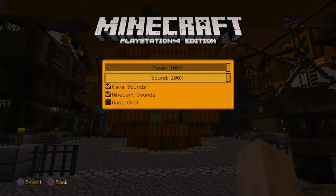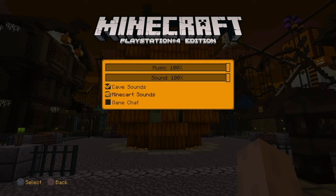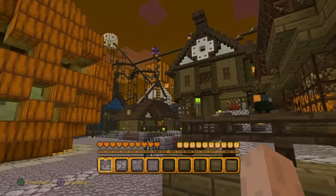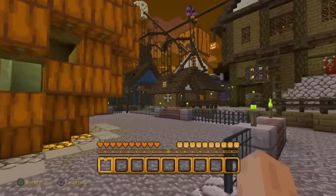Down at the bottom is Game Chat, and it is not checked off. Go down to Game Chat and check that box by pressing X, and that's it — it's done. Now everyone can hear us, we can play with our friends and family and talk to them.